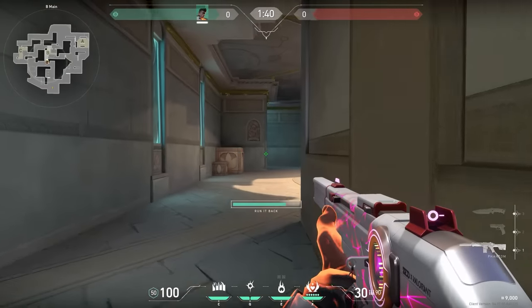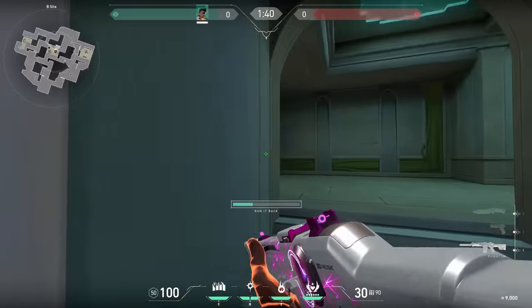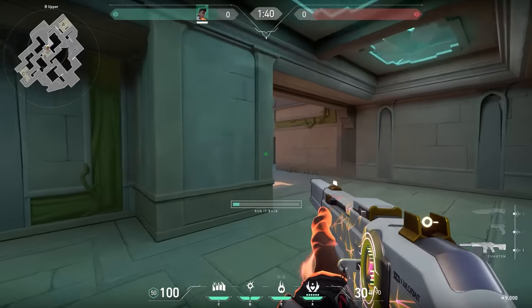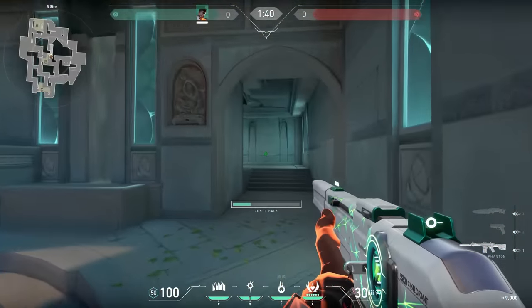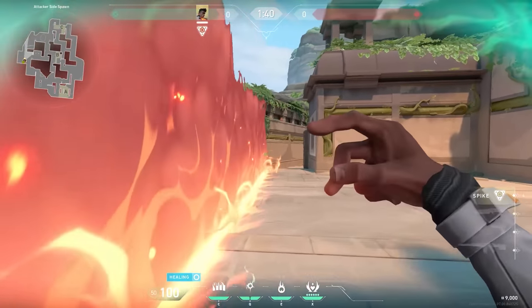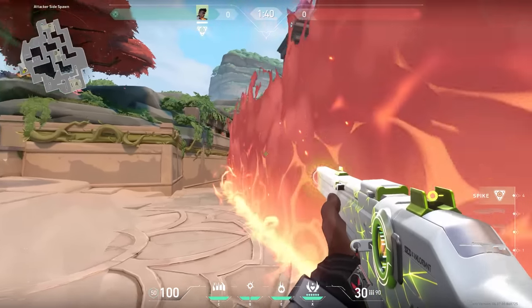This is also sort of the tip for Phoenix. The best tip for Phoenix is when you use your ultimate, don't run like a blind chicken searching for enemies — use your utility, you have it for a reason. As for the best Phoenix trick, it's honestly so simple: when you use your wall, use your flash through it. I got so many enemies this way.